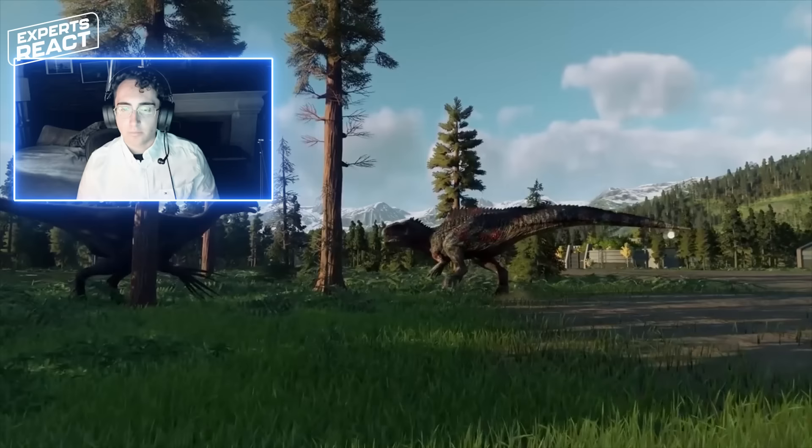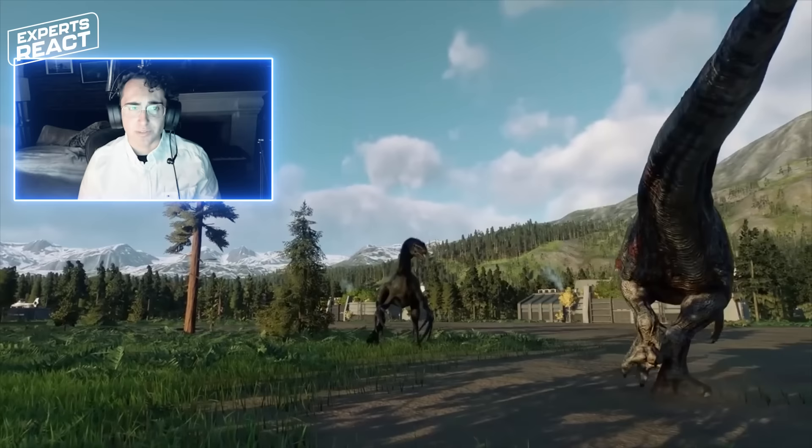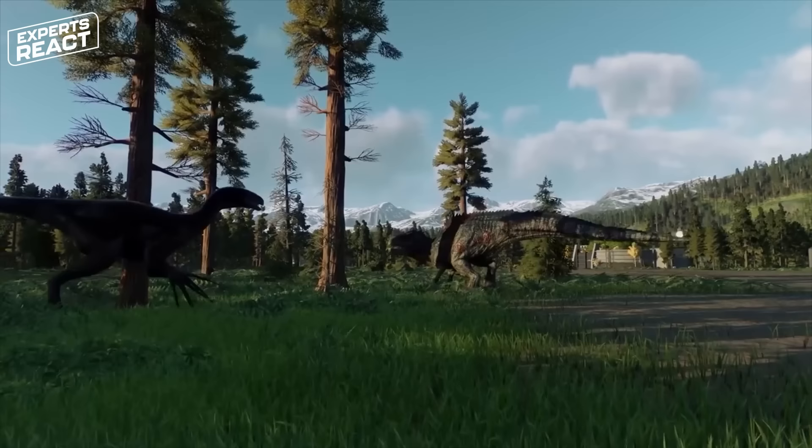We see that Therizinosaurus is mostly using claws on its hand as a weapon, while Giganotosaurus is biting. Its arms were not as small as T-Rex's — they were a lot longer and probably more useful — but its head was still definitely its primary weapon. The Therizinosaurus is defending itself pretty well. Often in dinosaur media we see herbivores as pushovers that always get killed by predators, so it's nice to see an herbivorous dinosaur fighting back and doing serious damage.